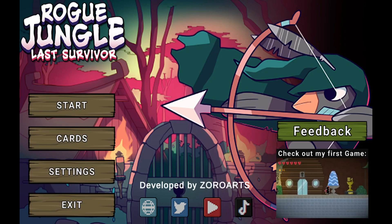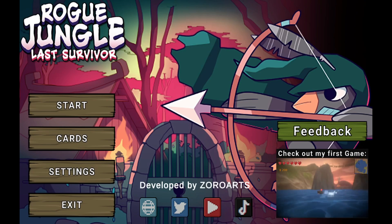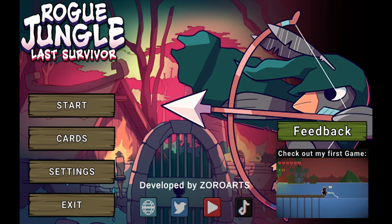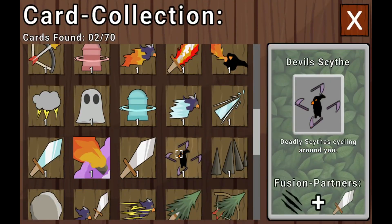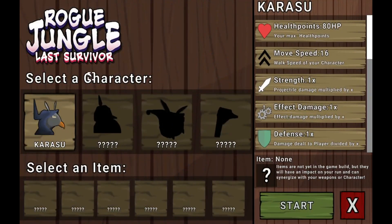Rogue Jungle is an action roguelike where you have to fight and explore your way through a precisely generated jungle. Find new weapons in your journey and face boss enemies at the end of each run. This game is to be announced. This is the playtest you can go join right now. It's got full controller support. So it's apparently combining multiple roguelites — like different things from those combined into one. Which I think is pretty neat.